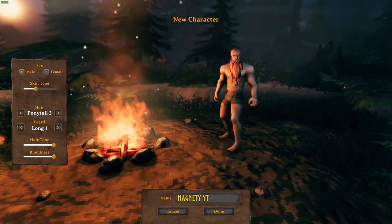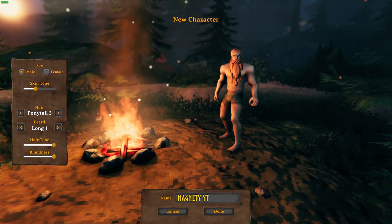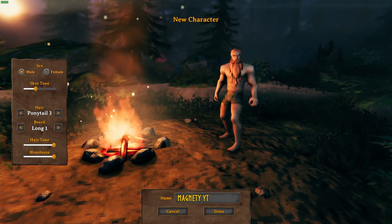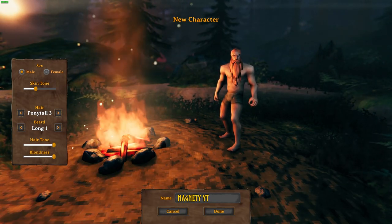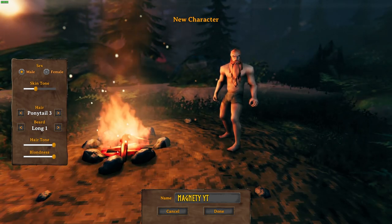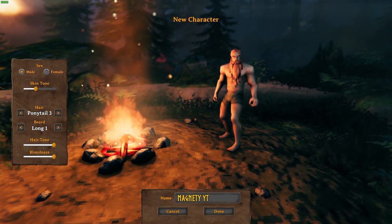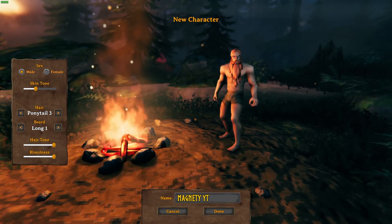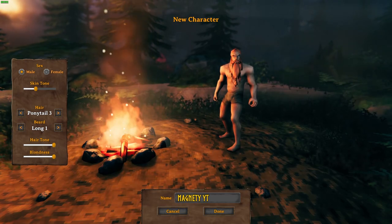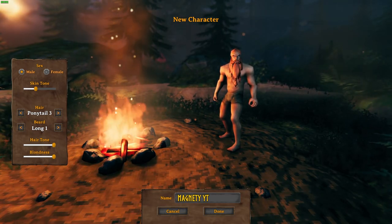The third thing is that every world is generated uniquely. It's a lot like Minecraft in that sense — there are seeds to every world. The map does look very similar; it's always going to be an island with one to two or maybe even many more islands scattered around the main island, but how the map is built will be completely unique for every game you start. The fourth thing: in the very beginning, early game, stay away from the Black Forest.